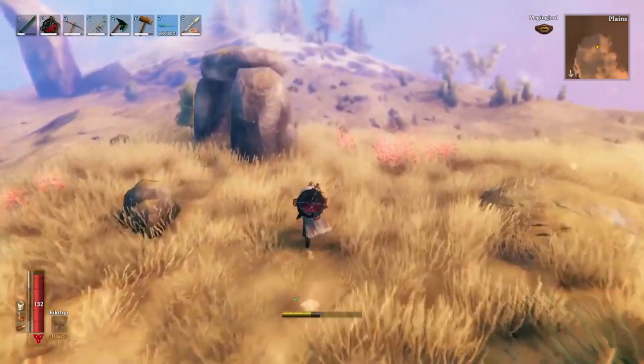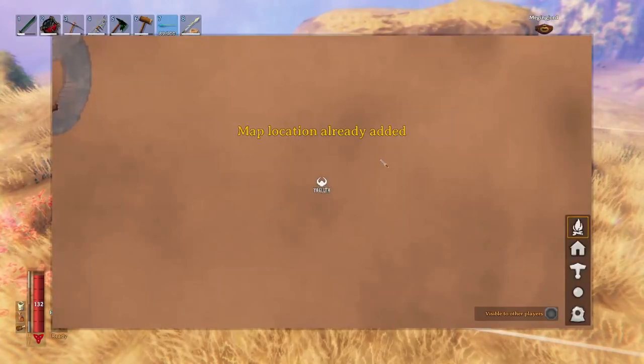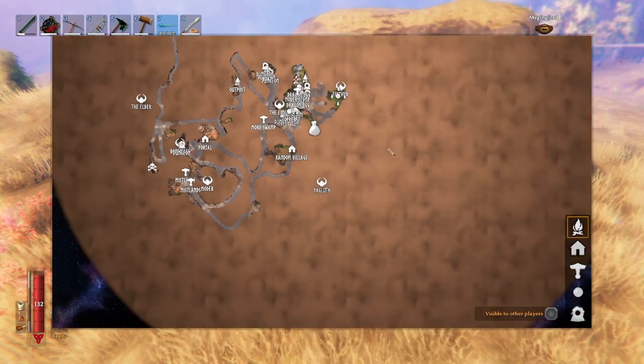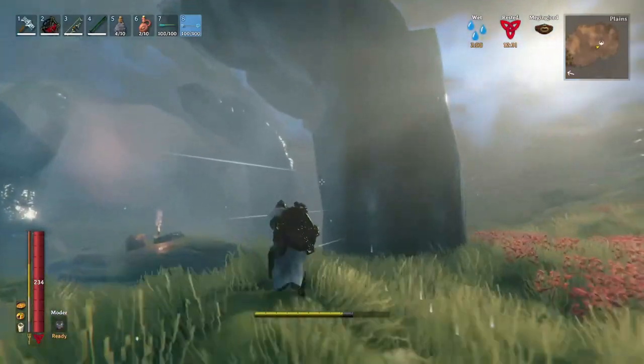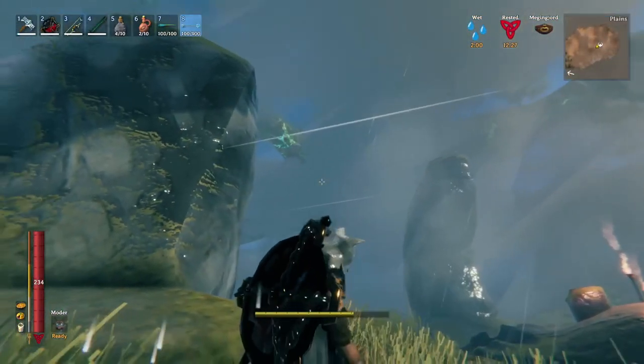Finally, we're ready to take down Yagleth. The hard part here is finding him — hopefully you'll have an easier time than I did. As you can see from my map here, Yagleth was literally on the other side of my world from where I found the tablet that shows you his location. While exploring the Plains, you may just look out and find his altar. If you see these large stones sticking out of the ground resembling fingers and a thumb, you know you're in the right spot.